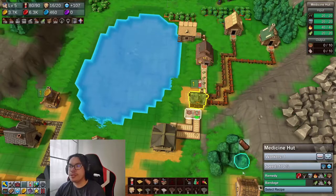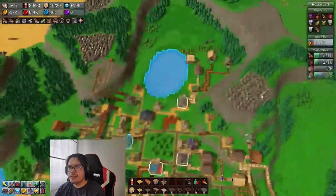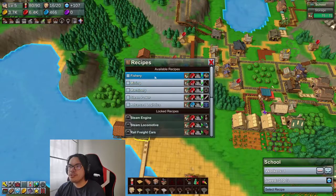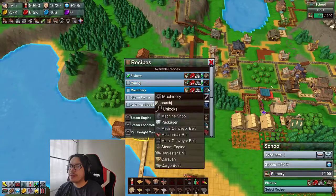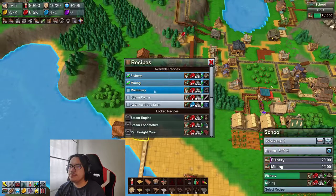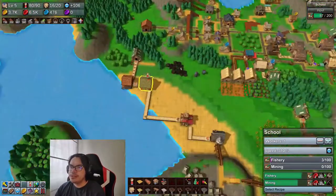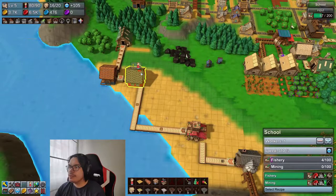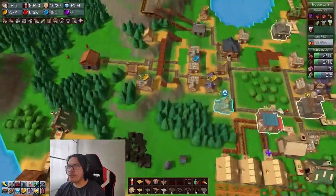Oh and then there's the research done. We're gonna do a fishery and mining since I think we can do two things at a time now, because we have a lot of input. Yeah, for sure I think that should work out okay.